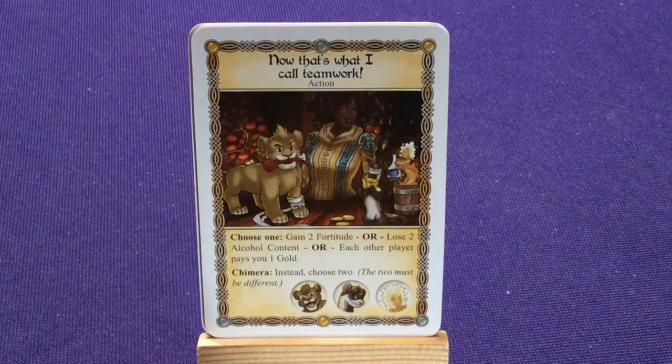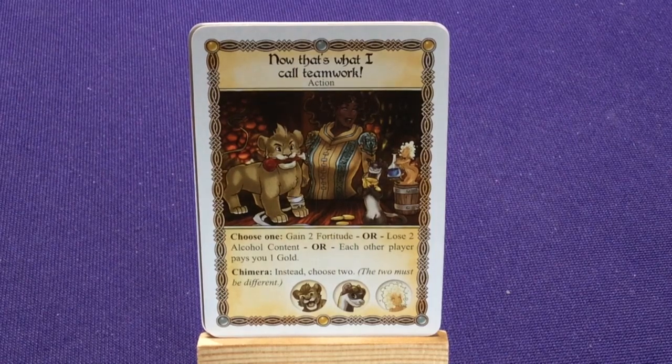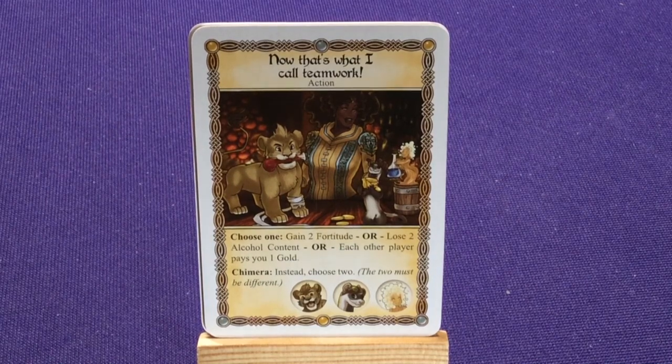Now That's What I Call Teamwork — choose one: gain two Fortitude, or lose two alcohol content, or each player pays you one gold. So each one of the summons does a different thing. Amber generally deals with alcohol content, Scrappy the Lion deals with Fortitude, and Bandit the Ferret deals with gold. The Chimera version gives two of them, and they must be different.